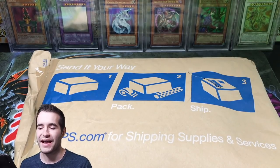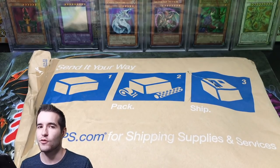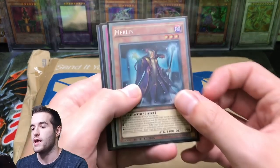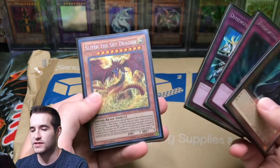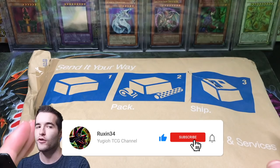What's up guys, Ruxin34 back and today we have another collection opening. This one is going to be pretty exciting. I can't even remember all that's going to be in it, but I remember a couple things that are pretty awesome. Before we get started, the giveaway: I'll be giving away a Merlin for Noble Knights of the Round Table, Torrential Tribute, Dimensional Prison, and Slifer the Sky Dragon. All you have to do is like the video, be subscribed, and let me know your favorite card from this collection.